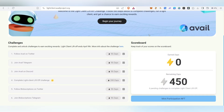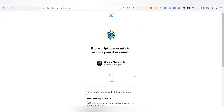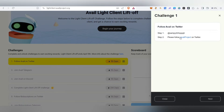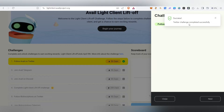Now we need to complete all the tasks to claim the NFT. First, we just need to follow them on Twitter. Click on the Twitter task, it will take you to their Twitter account — give authorization, come back, and follow the project. Once you follow them, come back here and click Verify.